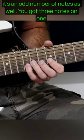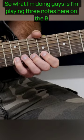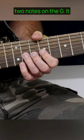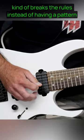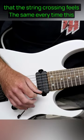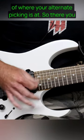It's an odd number of notes as well — you've got three notes on one string and then two notes on the string below it. So what I'm doing is playing three notes here on the B string, and then two notes on the G. It kind of breaks the rules. Instead of having a pattern which always has the same pick in the same direction so that the string crossing feels the same every time, this breaks that rule. So it's a real good test of where your alternate picking is at.